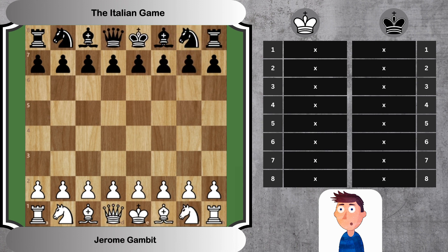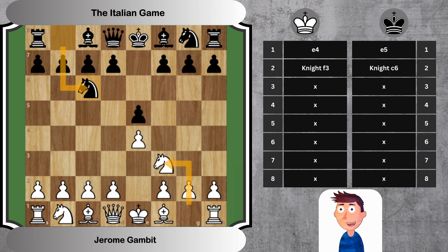Let's break down the first eight moves. 1. e4 e5 — both players stake a claim in the center. 2. Knight F3, Knight C6 — White develops a knight attacking the E5 pawn, while Black develops a knight defending the E5 pawn and enabling future development.